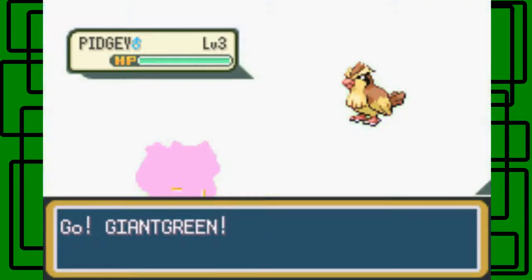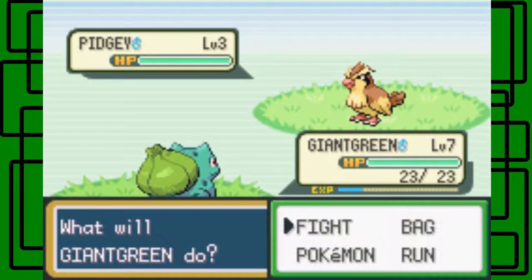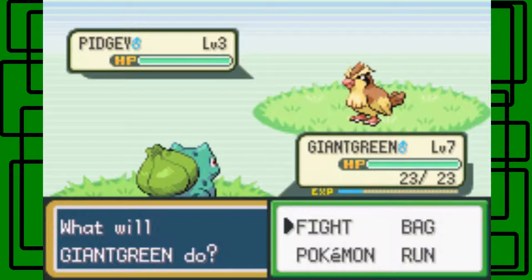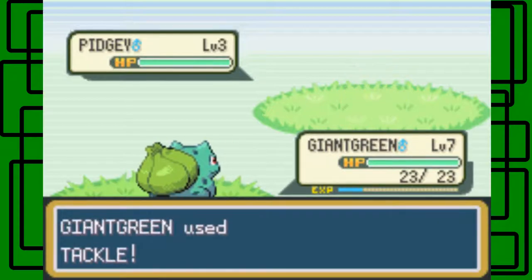Now we're actually gonna catch a new team member in this part, and this is the new team member. I haven't used a Pidgey at all in any of my playthroughs that I've been putting on my channel, like Fire Rider or Leaf Green, the original Leaf Green walkthrough guide. So I'm gonna use a Pidgey. I always liked Pidgey even more than Spearow, even though Spearow has a lot more attack stat than Pidgey. I still like Pidgey a lot, so I'm gonna try and catch this thing. Let's tackle it.